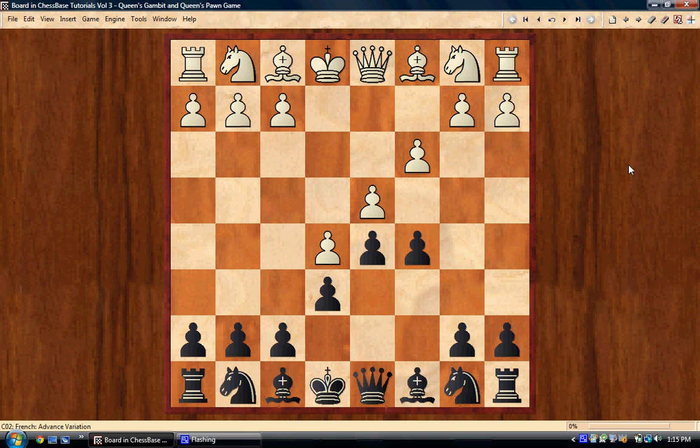If white plays c3 then knight f3, this is not a good move — we're going to take on d4. White wants to keep a pawn on d4, because if he has to recapture on d4 with a piece, e5 immediately becomes problematic and it's not clear how he's going to hold it. The move black plays here is knight c6, hitting d4 a second time.